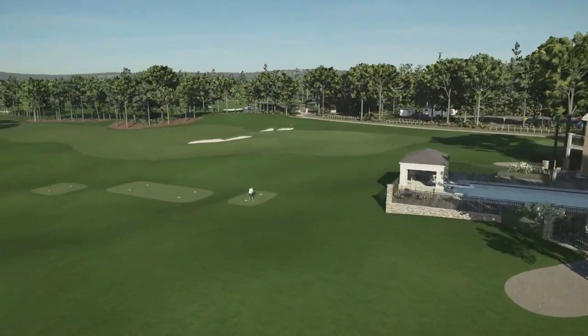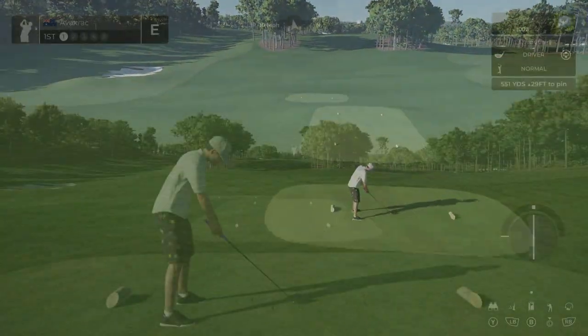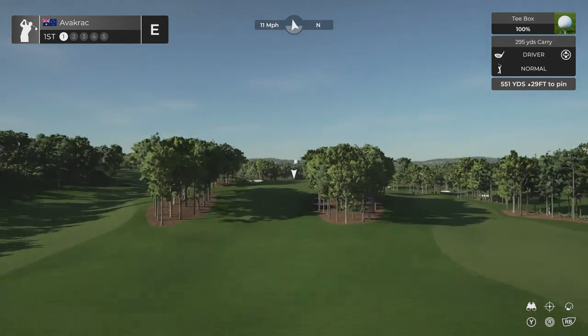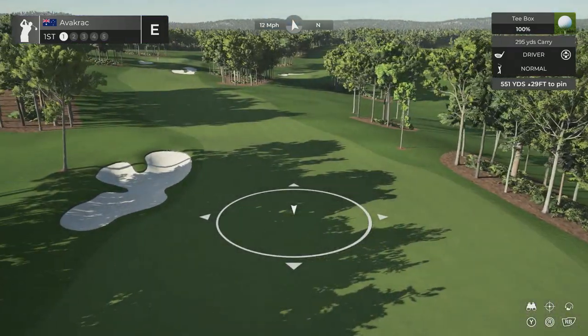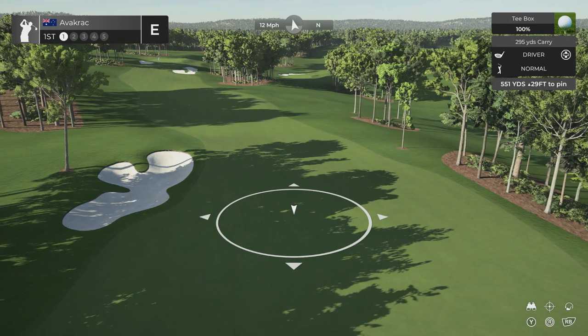Alright, let's get back to the first tee and start swinging. Let's get into it. Hole one, par five. 551 yards, 29 feet up. We've got 11 mile winds today. And again people, we are ripping around this course with master difficulty — so if you do have kids in the room, you know the deal. 12 miles going with us. Let's point it right there, see how we go. Come on, baby.